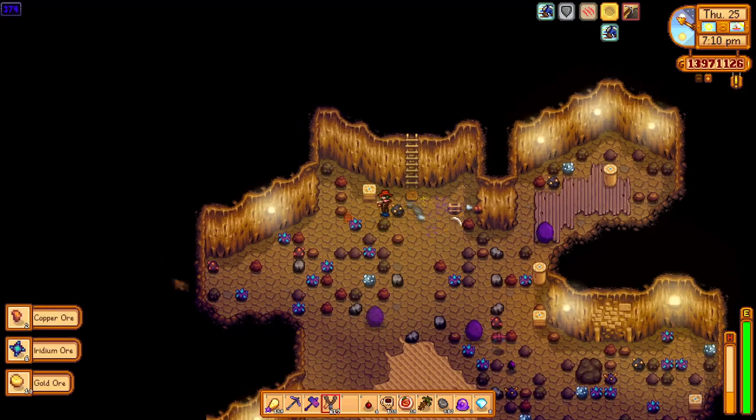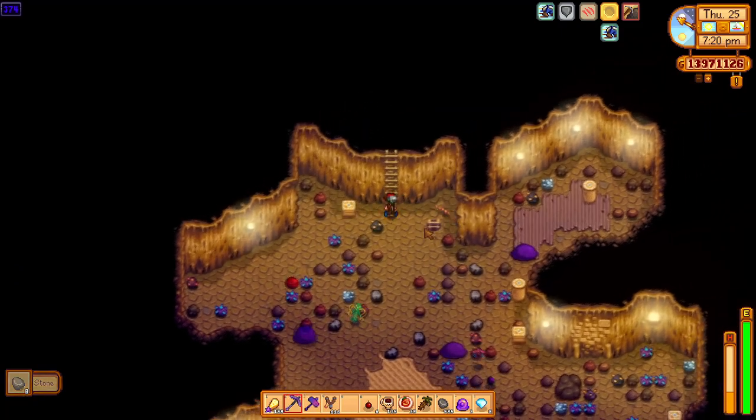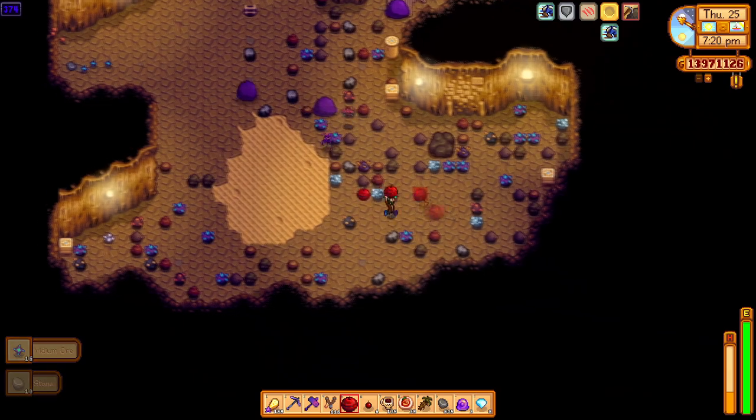It's time to make use of all our staircases and explosives in order to make it past floor 500 in Skull Cavern and gather one and a half thousand iridium ore for our best dive yet.